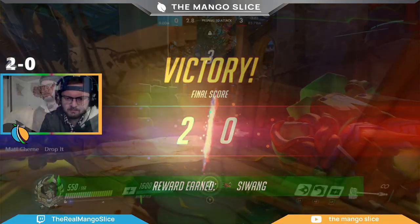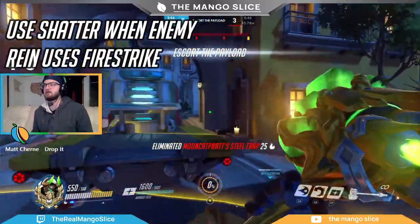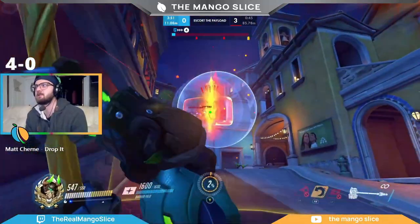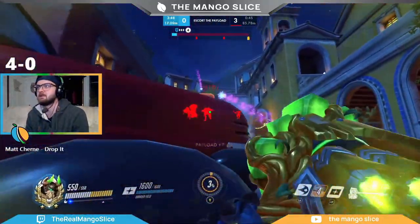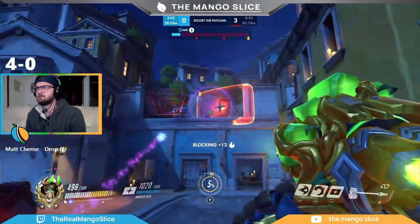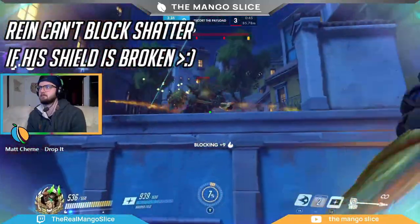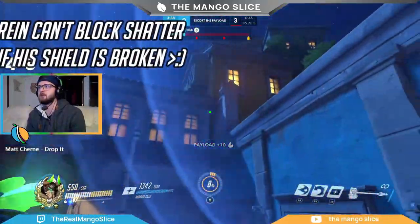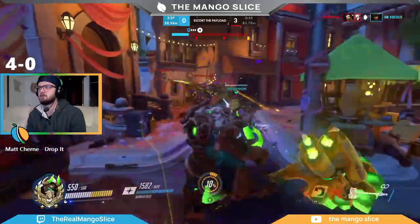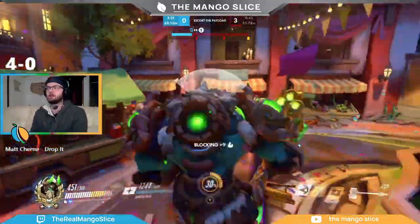One of the biggest keys to sneaking an Earth Shatter past an enemy Reinhardt is to wait for him to Firestrike. If you're ready to drop a Shatter, keep a close eye on the enemy Rein, and as soon as he begins the Firestrike animation, let your Earth Shatter rip — you'll be able to shatter before he can bring his shield back up, because he'll be locked in the Firestrike animation for one second while it only takes about half a second to drop Earth Shatter. Alternatively, a more surefire method is to wait until your team completely breaks the enemy Rein's shield, then shattering in the next 5 seconds while it's on cooldown. The lower the enemy Rein's shield health, the harder it will be for him to block the shatter.